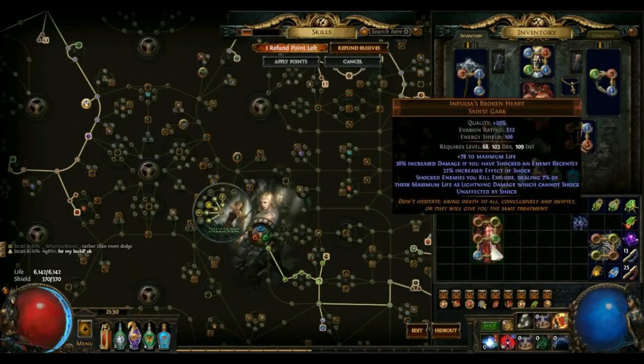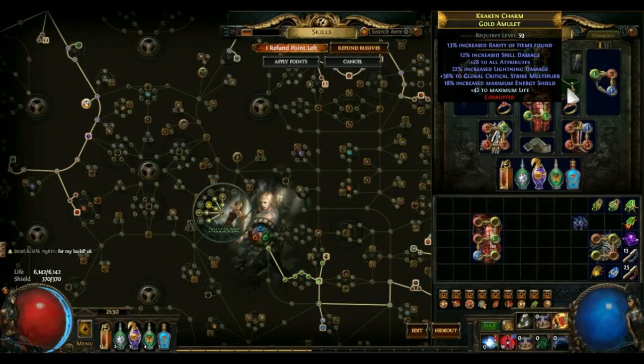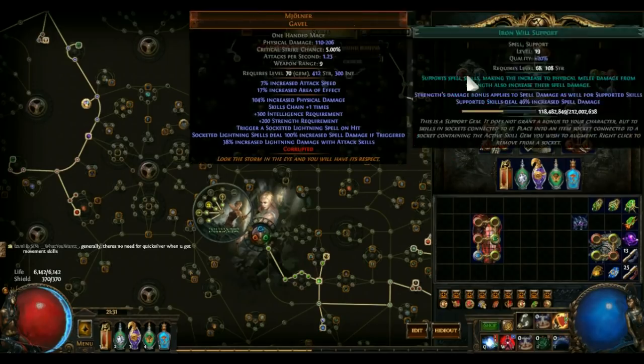That's it for the gear section. It's really straightforward because most of the rares observe the same rules: get strength, get life, get as much resistance as possible. If you're really rich, you can start squeezing all the resistance off gear and ring slots and getting more DPS out of the amulet slot, shield slot, better gloves, and a tankier helm.